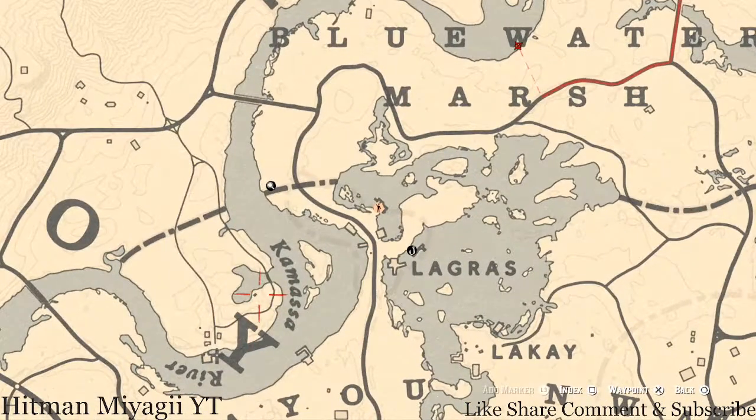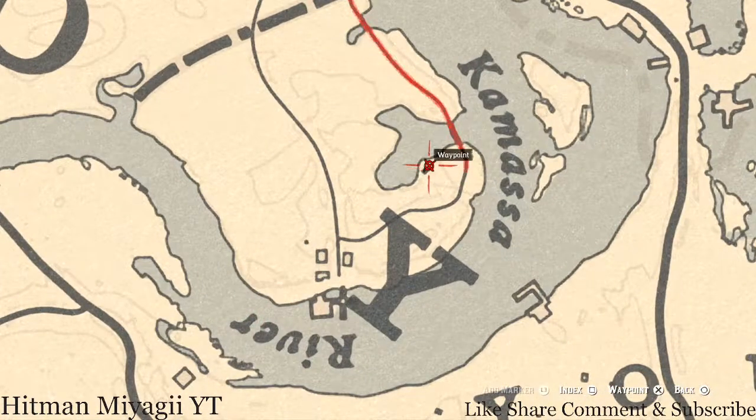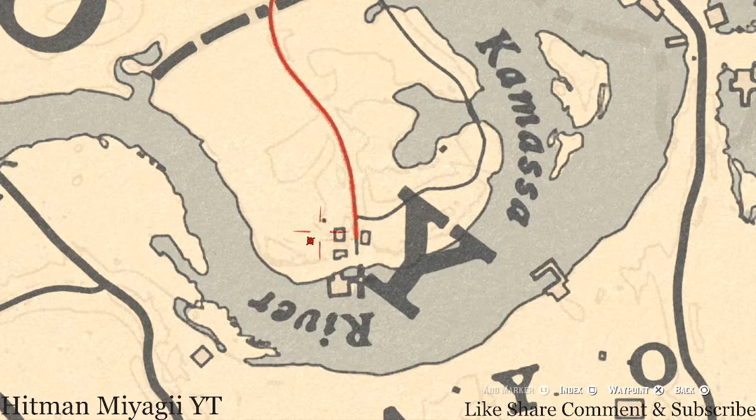Right here at this location, right across the Kamasa River, super close to this square, pull out your metal detector and you'll get another random coin. This random coin is really close to what looks like a moonshine camp, so pull out your metal detector right there. There's also a random jewelry item right about there - there's like a big branch fallen from one of the trees, and on one of the sides of that branch you'll get a random jewelry item.